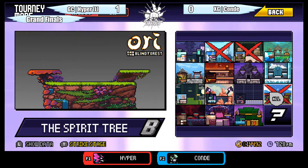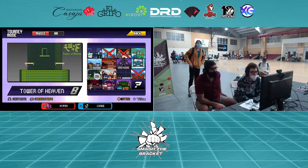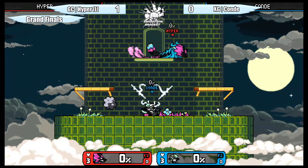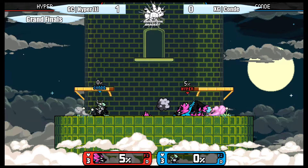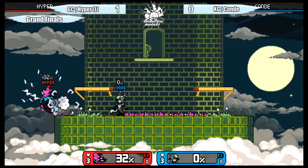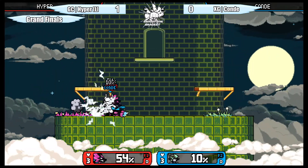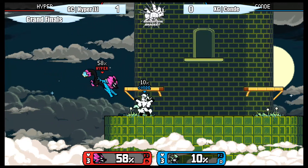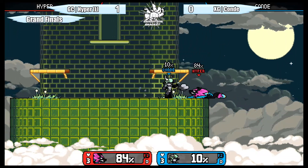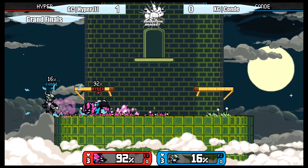If you hit with that second hit — not the first one, just the second — it has more knockback. An interesting fact about Sylvanos. He was going to die either way given how high both percents were. That was a pretty amazing first game, last stock, last hit scenario. Going for the up air confirm at 89 — on to Tower of Heaven now.